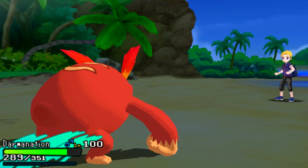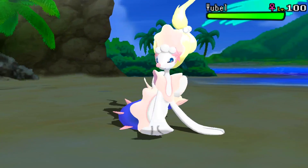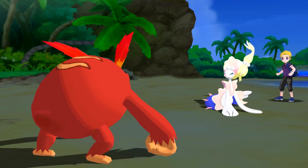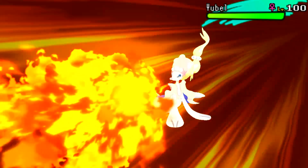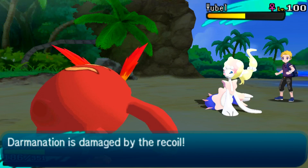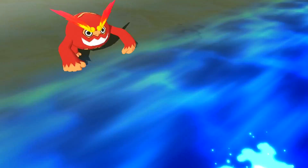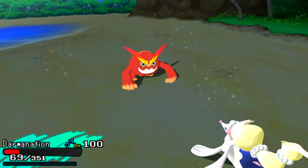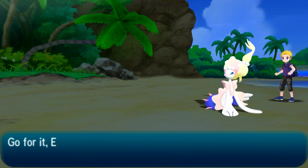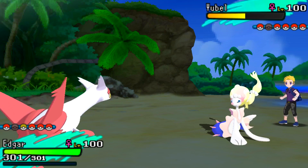Swampert is not going to live Flare Blitz, and Primarina is also 2HKO'd by Scarf Sheer Force Flare Blitz on the switch-in. At this point he basically had to choose a sacrifice unless he wanted to bring in Goodra, which I still could have done respectable damage to. Now comes Primarina — I have no switch-ins to this monster. Because there's a good chance he gets rain back up, I absolutely need to get off damage on Primarina. I stay in, go for Flare Blitz, and do a solid 51%. The fact that I only did about 50% means he's max HP and not running speed — nice to know.